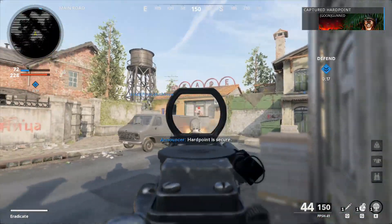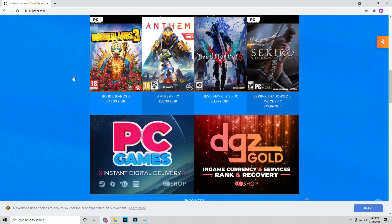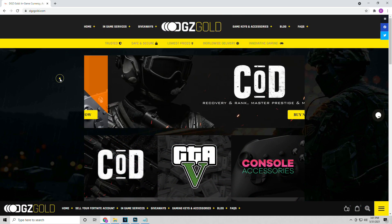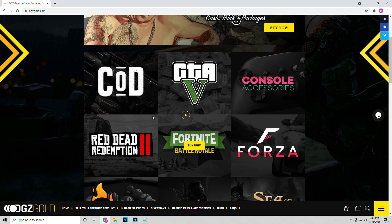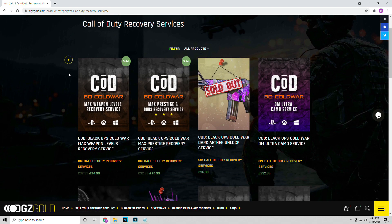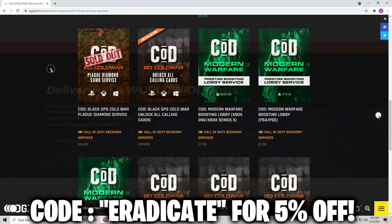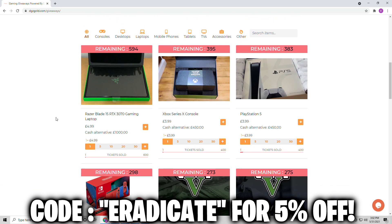There are of course three different ways that you can unlock it, but before we get into that I want to quickly mention that this video is sponsored by Digizani. This website will allow you guys to purchase in-game currency, video games, and boosting services. Specifically for Call of Duty, you can navigate over to DGZ Gold and purchase things like max level weapons, max prestige, Dark Aether, and DM Ultra unlock services and so much more. Make sure to use code ERADICATE for five percent off your purchase. You can also go to DGZ Gold giveaways and enter to win some awesome prizes.